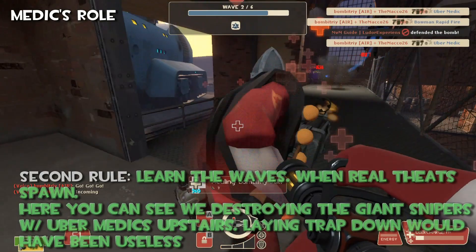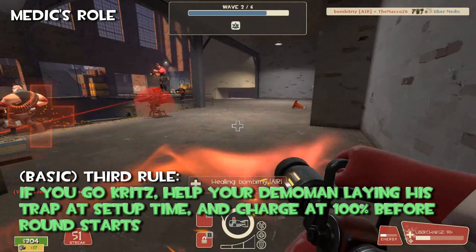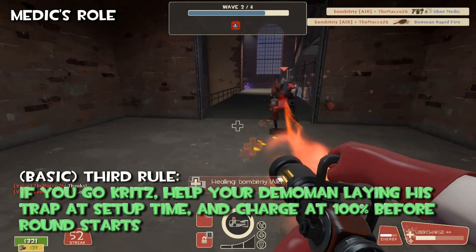Third rule, very basic. If you go Kritzkrieg, help your Demoman laying his trap at setup time, always, and charge your Uber to 100% before the round starts. It's so easy.